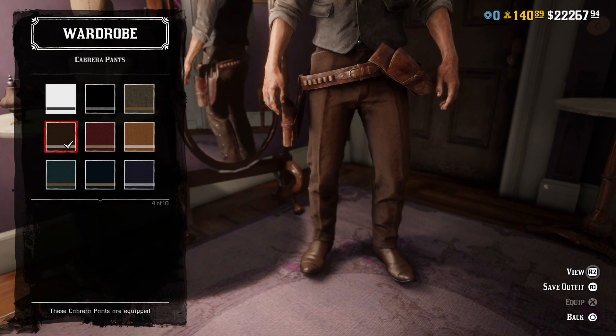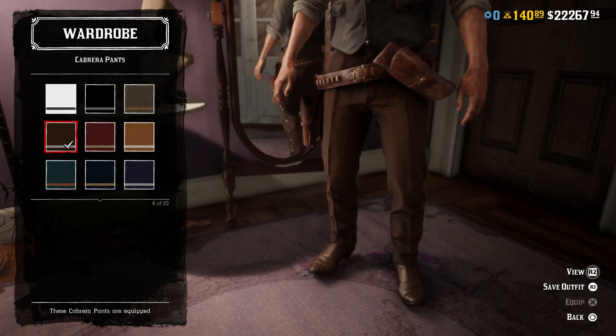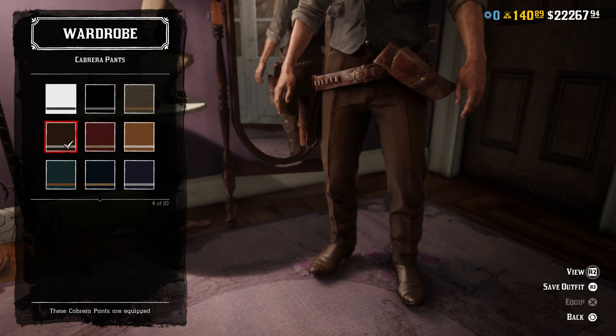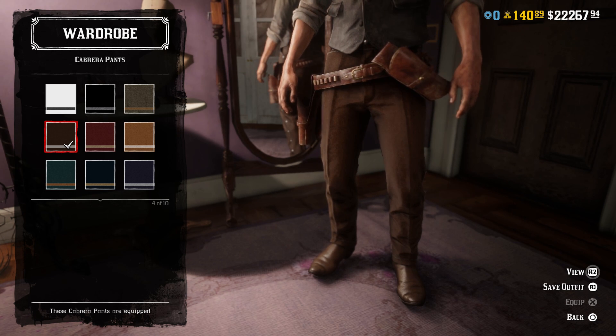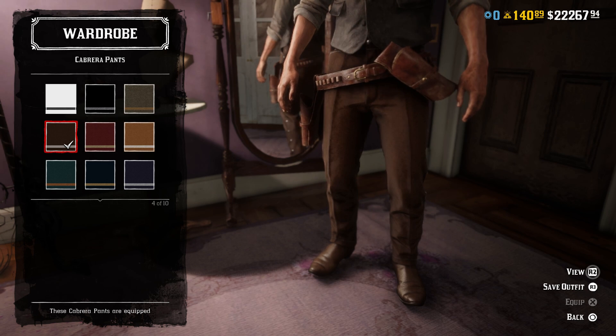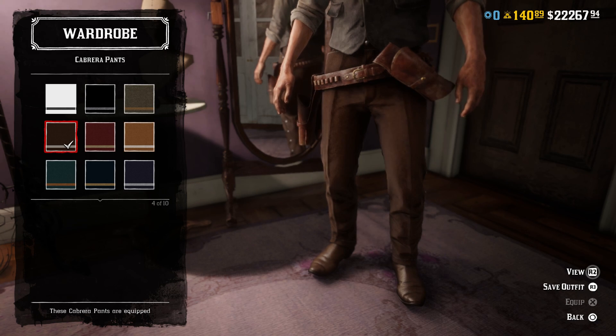For the pants, I went with the brown variant of the Cabrera pants. They match pretty much perfectly — almost exactly the same color as the ones he wears in the movie, with the same basic style, cut, and the way they sit. You could argue that most brown pants would be fine, but I think these ones are by far the best.